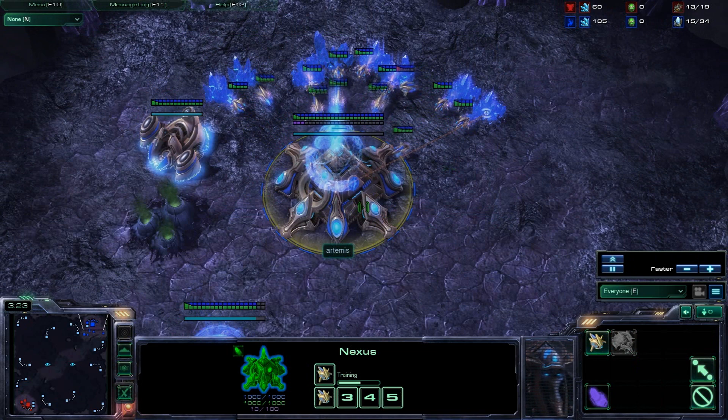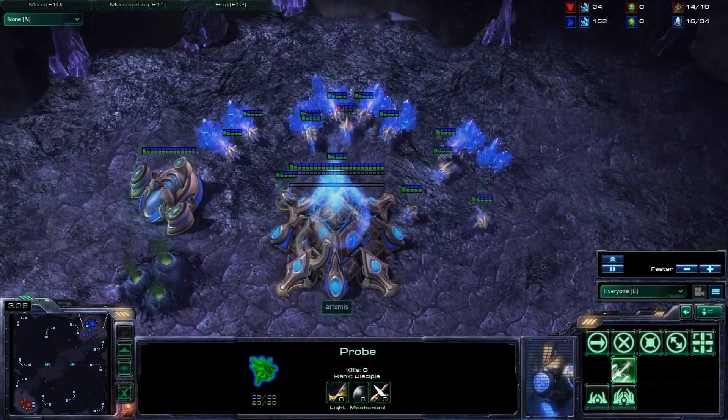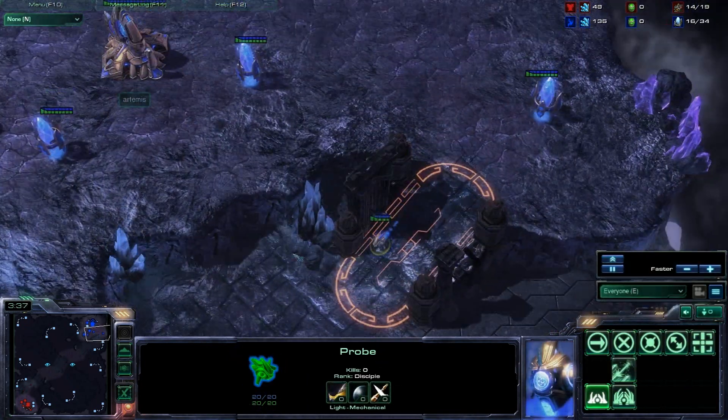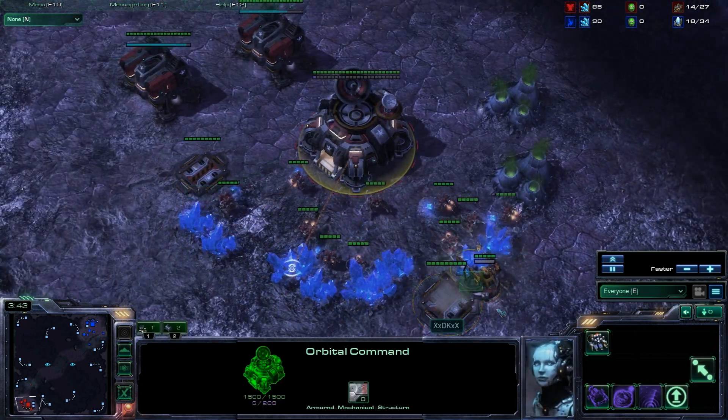We're seeing the Protoss player chronoboost a whole bunch of probes out. This is always good in the early game because it helps stimulate your economy. It makes it a lot more powerful in the later stages of the game because you've got more workers — and you really need to do this, especially against Terran, because they've got mules.